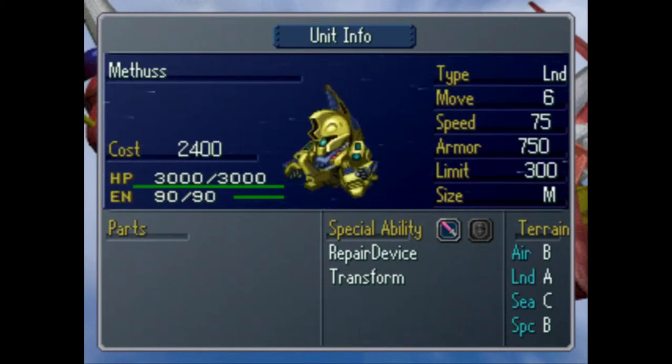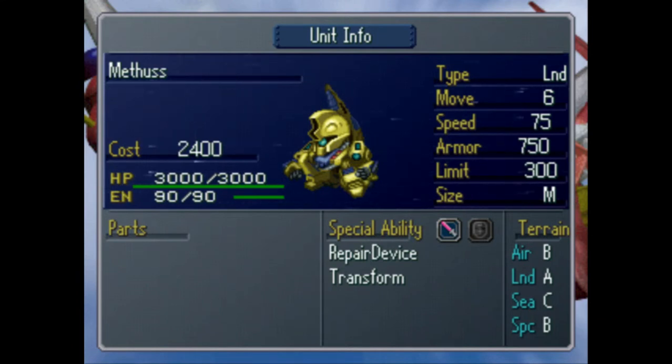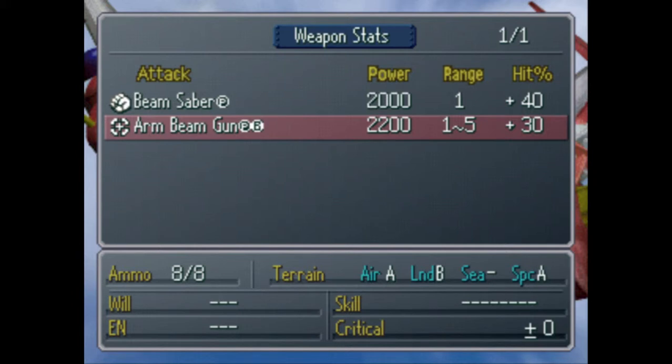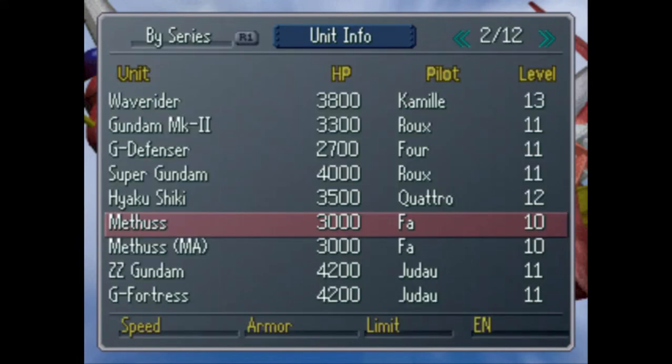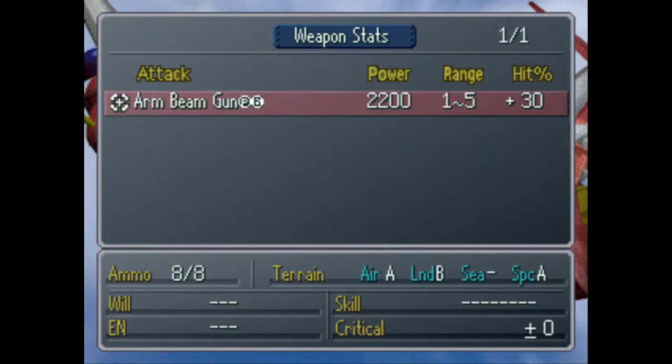The Methus! Methus is crap in this one, unfortunately. Its armor sucks, its speed sucks. It still only has two weapons like it did in three, and it probably performs even worse than this one. It looks like higher damage, but it can shoot a little further than before. This just has the beam gun and it's only got eight shots — once it's out, it's out. Funny enough, this has more armor and more speed when it's in mobile armor form.